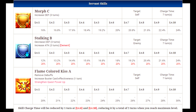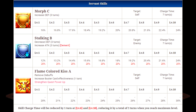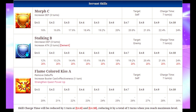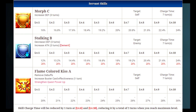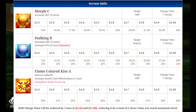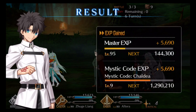Her final skill is called Flame Colored Kiss A, which will remove debuffs and increase Buster card effectiveness for one turn. This is pretty good — she is a Berserker so she will have a lot of Buster cards, making this really nice to use. Her first and third skills are really good; the second one's a little iffy. I imagine you'd use Stalking B when you're ready to just kill off the enemy so the attack gain won't matter.